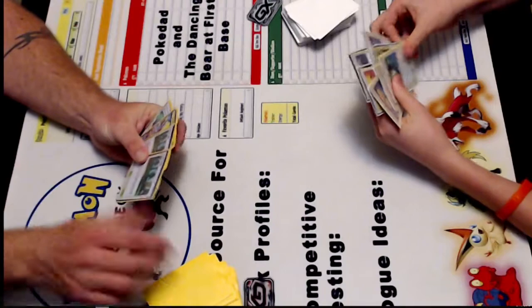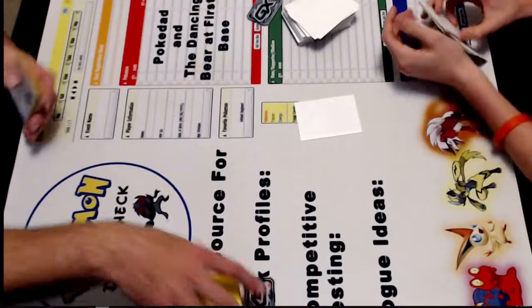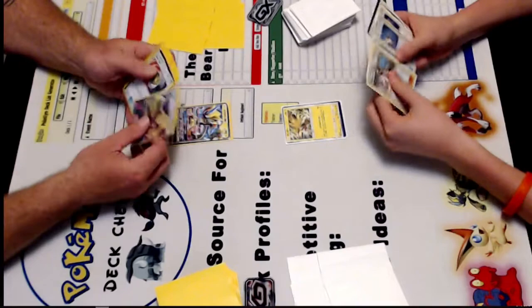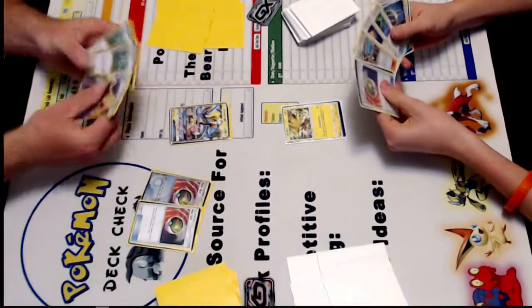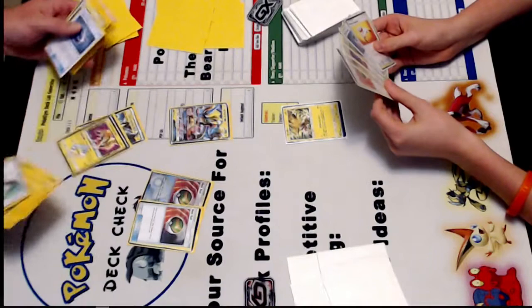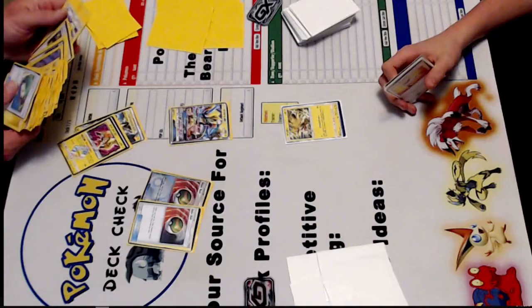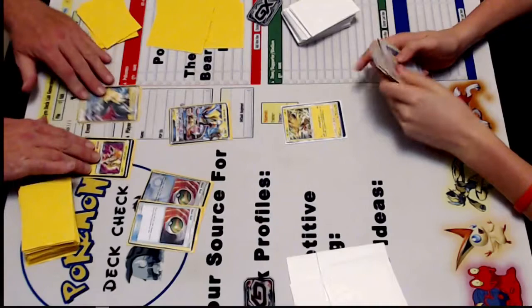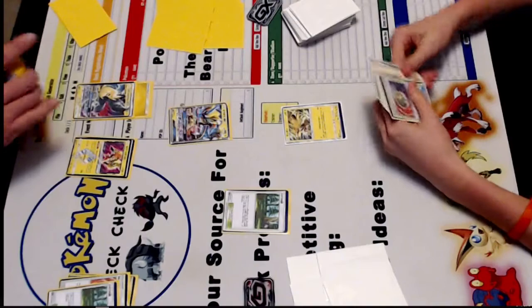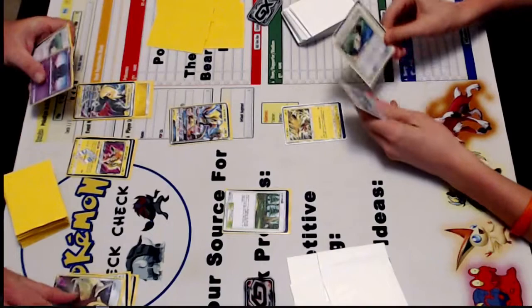You're going first. Sounds good to me. Good luck. Drop a turn. Let's go with the Double Nests. Down Zekrom. Pull it down. Discard forest, grab a lightning, attach to Zekrom. And then Cynthia.